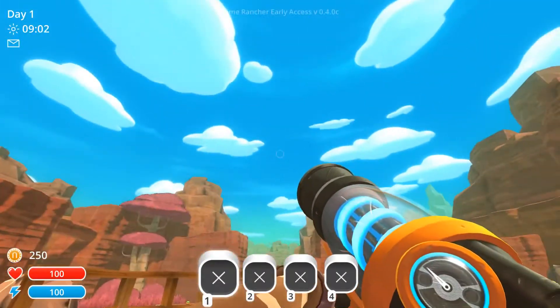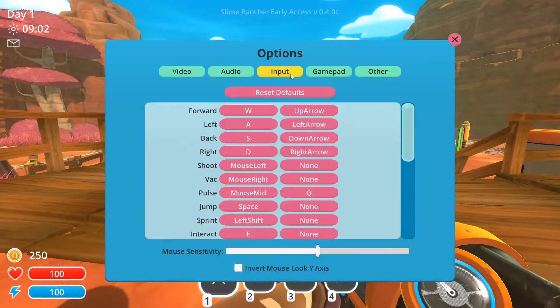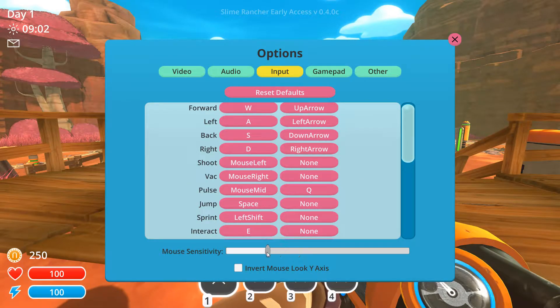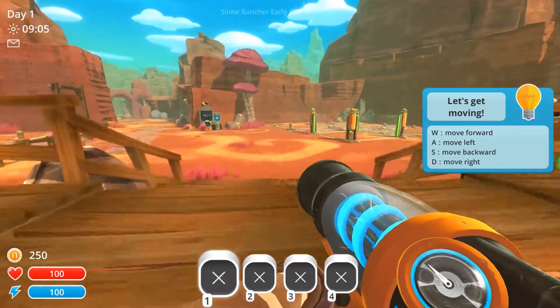So we're going to go with Adventure because I have no idea what's going on. We're adjusting mouse sensitivity — hold up, input, mouse sensitivity — yeah, we're going to turn that down a little bit. There we go. Let's get moving.